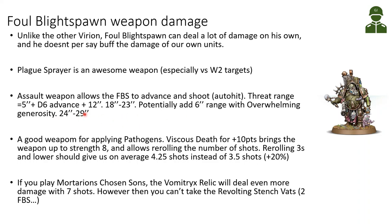You can also add the Overwhelming Generosity stratagem for 1 command point, increasing his range by 6 inches. Combined with advancing, that's between 24 and 29 inches of threat range. The Plague Sprayer is also a good weapon to apply pathogens to. The Viscous Death pathogen for only 10 points brings the weapon up to strength 8 and allows re-rolling the number of shots — giving approximately 4.25 shots on average compared to 3.5 baseline.